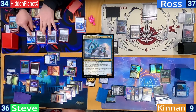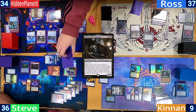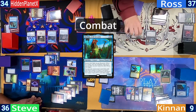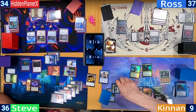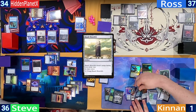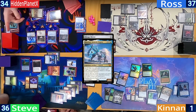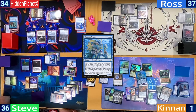Hidden untaps and just casts Shorakai. Ross follows Hidden's lead, untapping and casting his commander, Gonti, who on ETB exiles one of the top 4 of Steve's library. Ross ends his turn, sending his Pawn at Steve, though the Pawn just bounces off Haldan. Kinnan untaps, Sylvans — dropping 1 life to keep the extra 2 cards — and on his first main makes infinite mana again. He casts a Fabricate, and with the Shorakai now in play, Hidden helps him loop the Mirage Mirror as a copy of Shorakai with the Basalt Monolith. He draws out his deck and, armed with an army of pilots, casts Thassa's Oracle. With his grip full of counters, the table scoops.